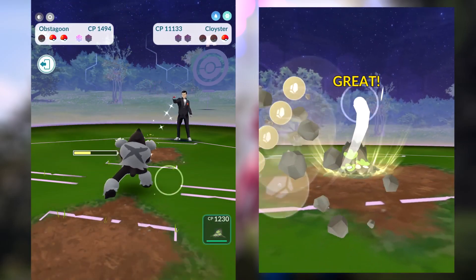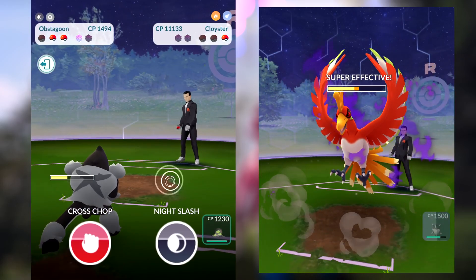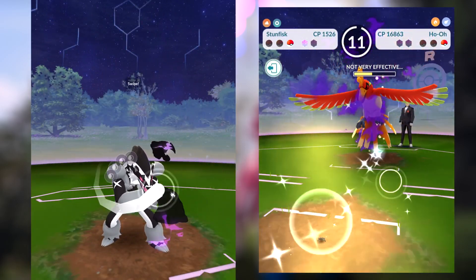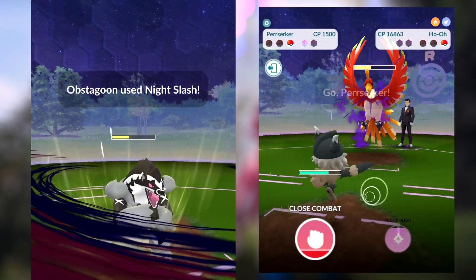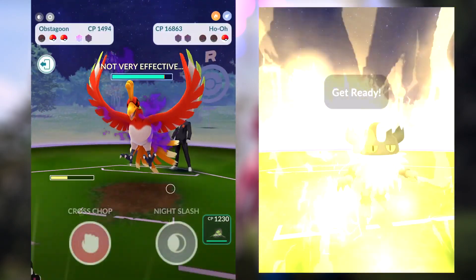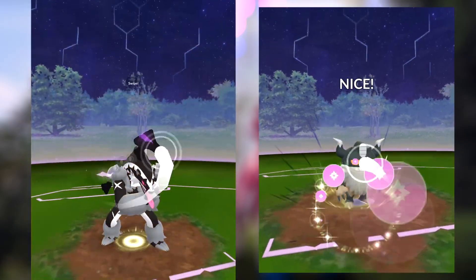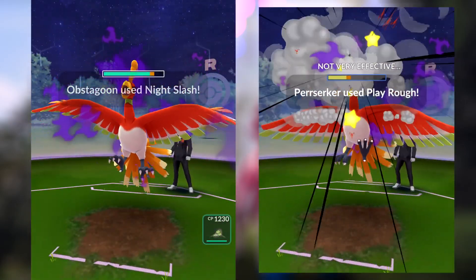Here are the main differences between these two match-ups: the Galarian Stunfisk on the right side has Rock Throw. For Ho-Oh you really want to use Rock-type attacks whenever you can — Ho-Oh is Fire and Flying, and both types each take super effective damage from Rock, making your Rock attacks deal 256% damage, so significantly higher.